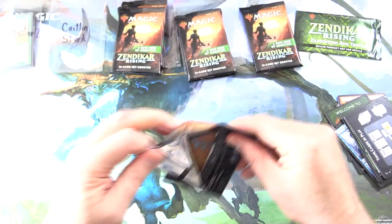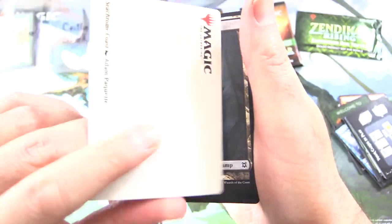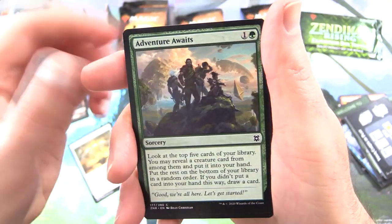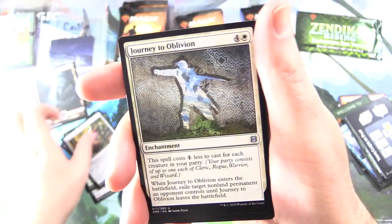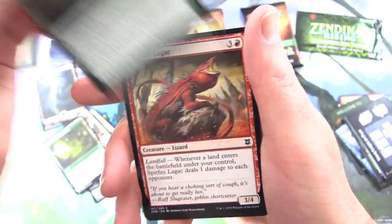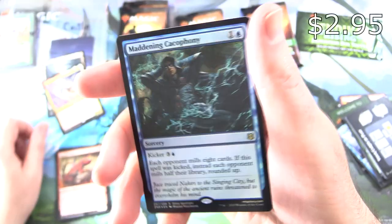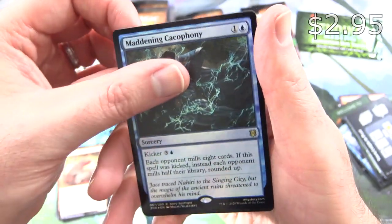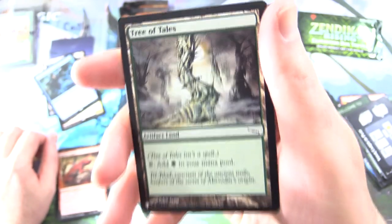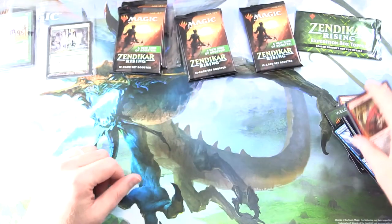Next up we have Caitlin Stark — thank you for being a patron. The art card looks like a Hedron — this is Seachrome Coast. We've got a Swamp, Cliffhaven Kitesail, Adventure Awaits, Utility Knife, Spare Supplies, Journey to Oblivion, Allied Assault, Balagad Recovery — on the other side Balagad Sanctuary — Nissa Zendikon, Spitfire Lagac. The rare is Akiri, Fearless Voyager — we saw that one earlier. A foil rare, Maddening Cacophony. And Tree of Tales — an Artifact Land that taps to add green to your mana pool — a card from the list. Later in the month we'll have the patron snap packs as always.